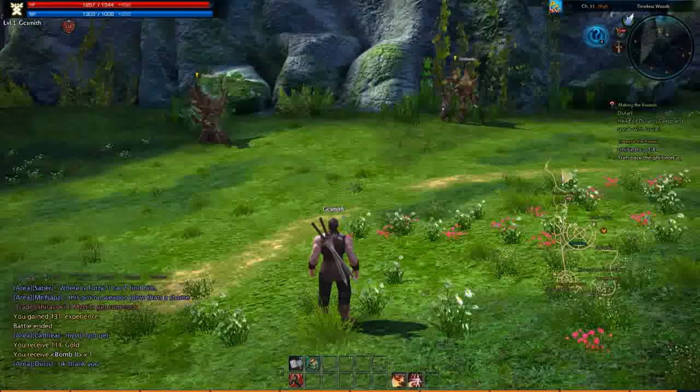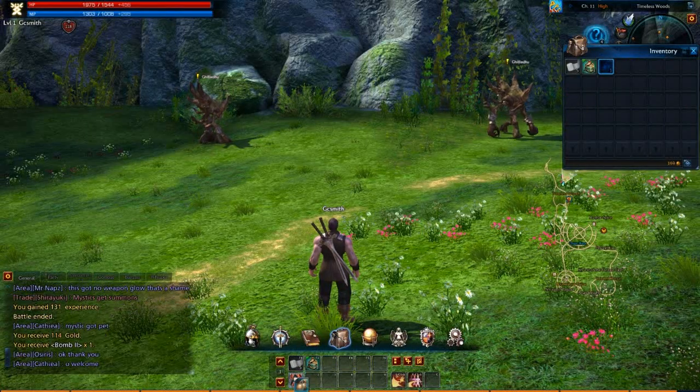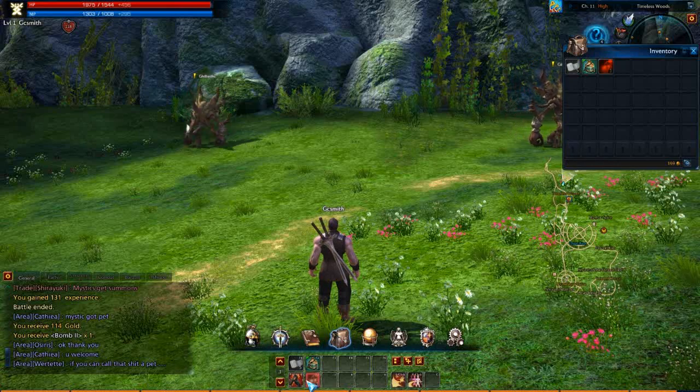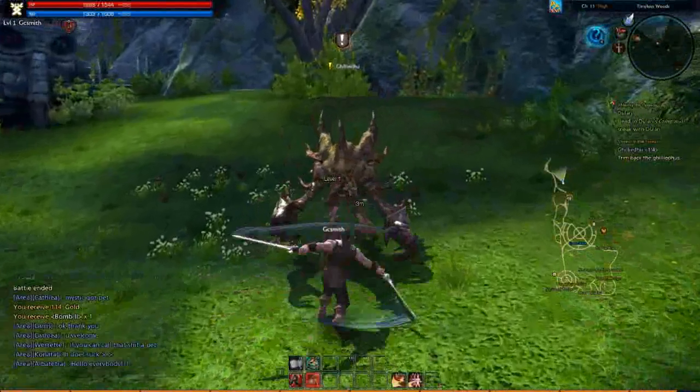So we have a bomb. Let's go to inventory - level 5 and above. Let's just put that down. Cause it's got a cursor, you don't need an area target - it'll just be 20 yards to place that cursor.